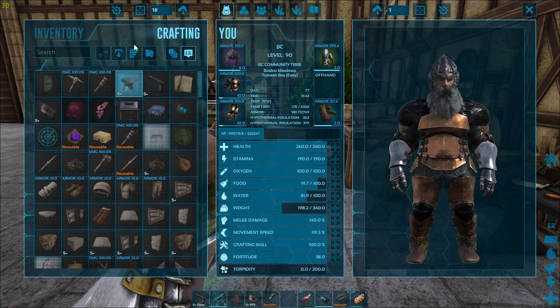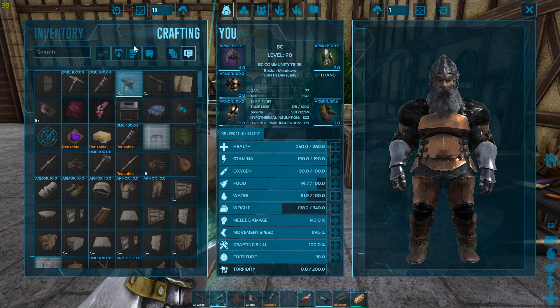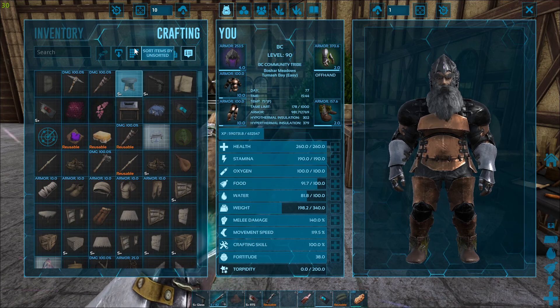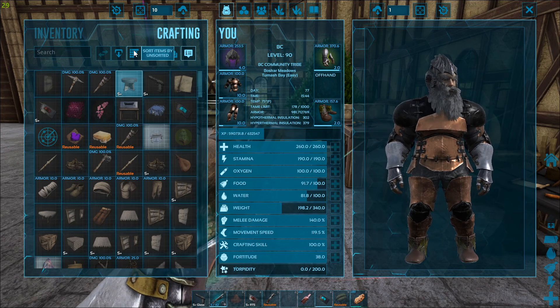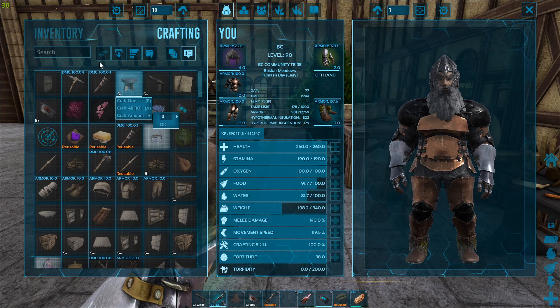Remember that distinction: if you need 20 total, hit 20 max. Don't hit 5 again because it already accounts for what you have. Pull the max amount you want to make, then you can just hit craft all from there.